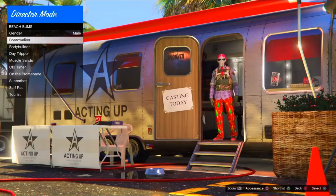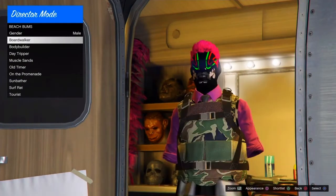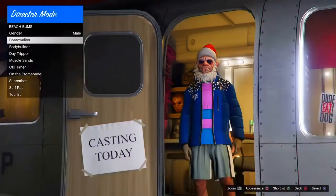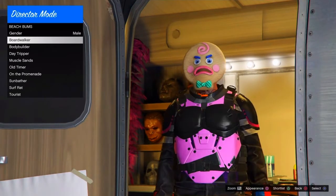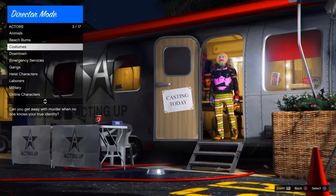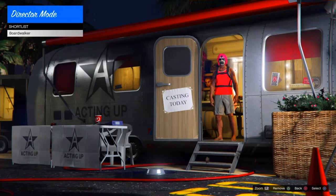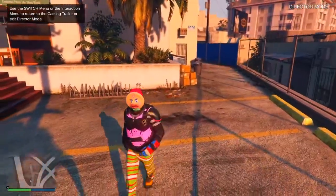Keep scrolling until you've found the outfit you like. As long as it has a christmas mask, you'll be fine. Once you've found one you like — I'm going to pick a gingerbread man — shortlist it by clicking triangle or the equivalent on Xbox. Then click back, go on to shortlisted characters, and remove your online character. Keep the beach bum and the one you want to glitch. Click select and it should spawn you into director mode with the outfit you're currently wearing.